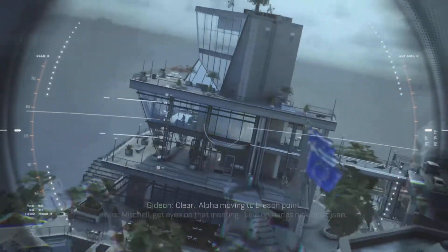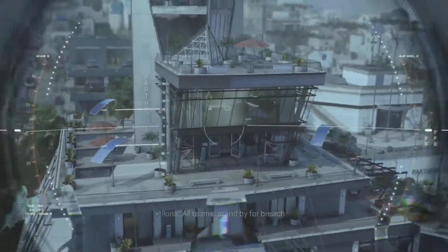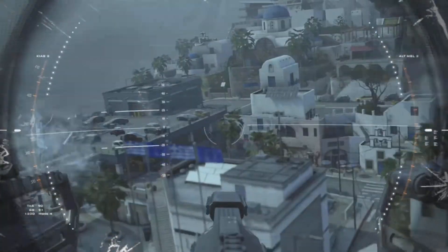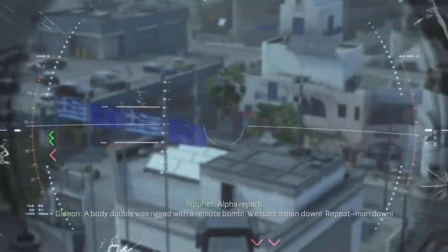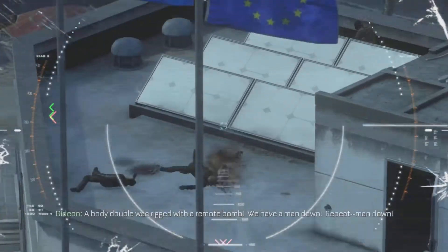That is the end of this sequence. Continuing the next part of the drone sequence — after we shoot this fake Hades, a bunch of enemies are going to start to attack Gideon. I failed this sequence a couple of times, because if you're not actively engaging with the enemies, or you keep missing, or you don't prioritize the right guys, Gideon will die very fast.